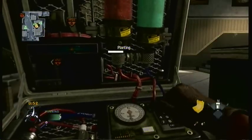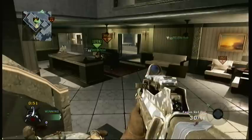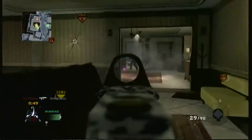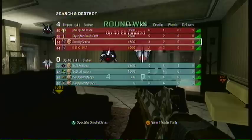Chris goes in for the plant. To show you what we're doing: Chris is planting, Terry's watching his back, and I'm watching across the road in the middle of the map — we know the last guy is at A and has to come across the road. Surprisingly he goes through our spawn, and Josh does a good job to pick up the pieces by taking him out. Hope you've enjoyed this — comment to let me know.